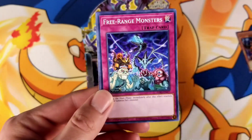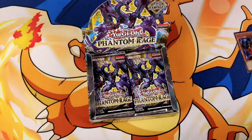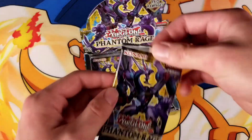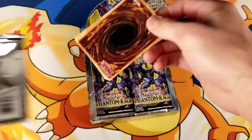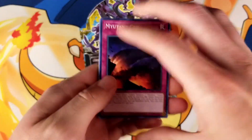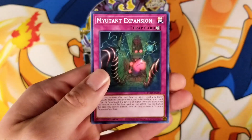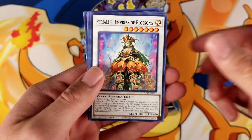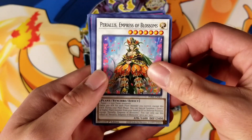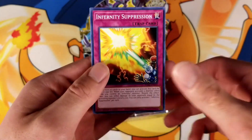So we have Tri-Brigade Revolt, Free Range Monsters, Infernity Wildcat, and Infernity Suppression. Alright, so we're going to start with the left side, let's just open up all the packs on that side first. Okay, so we have Mutant Cry, UA Man of the Match, Geonator Transverser, Mutant Expansion, Super Rare Dual Avatar Fists Yui, Peri Alice, Empress of Blossoms, Magical Broker, Jabbing Panda, and Infernity Suppression.